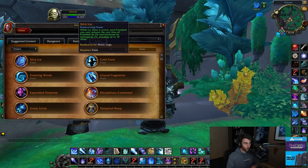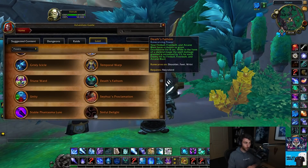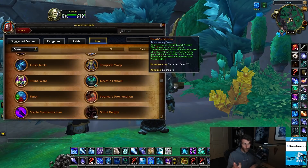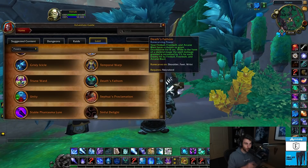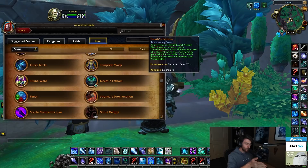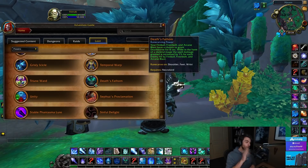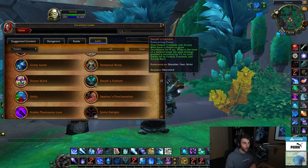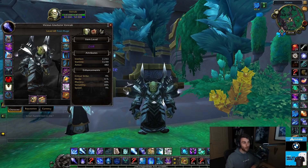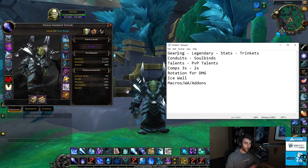For legendaries, Slick Ice is what you want. Your second legendary is Death's Fathom, which comes from the Unity legendary. When you cast a Frostbolt, you have a chance to proc Deathborne, or if you're already in Deathborne, extend your current Deathborne. Also, each Frostbolt that fires — including Cleave, so if your Frostbolt hits 3 people, you get 3% increased spell damage. The longer you have Deathborne up and the more Frostbolts you cast during it, you get more and more spell power, which is really powerful, especially combined with Slick Ice. Those are the two legendaries — the most fluid, and definitely what I recommend for this build.